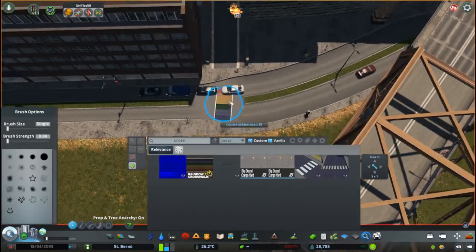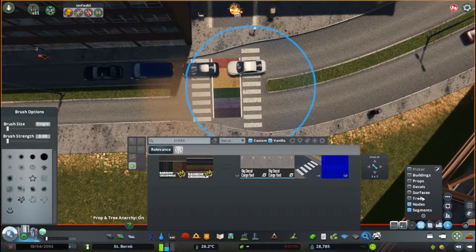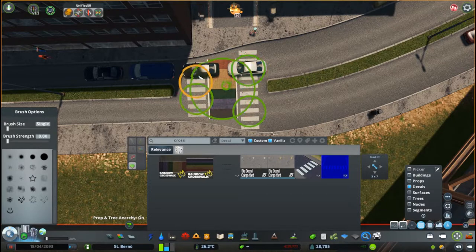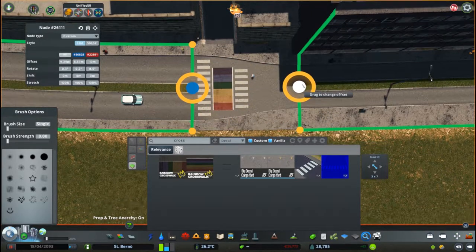Here I was actually working on a custom crossing — I wanted to do something different than just a traditional zebra crossing, so I came up with this design. I continued detailing in this neighborhood, and while I was doing that I also came up with a story for this neighborhood.